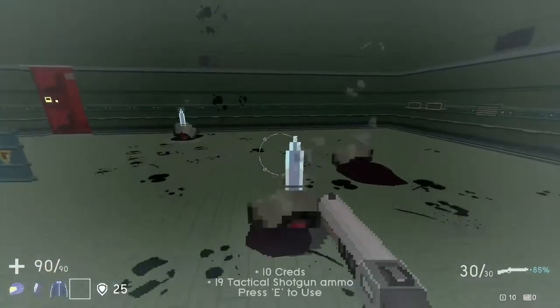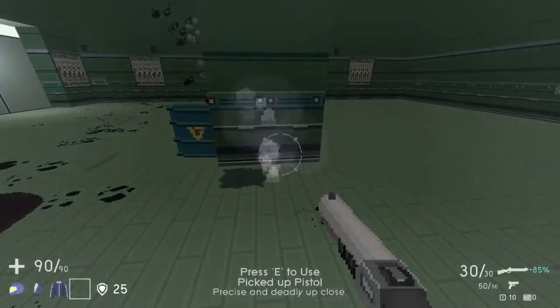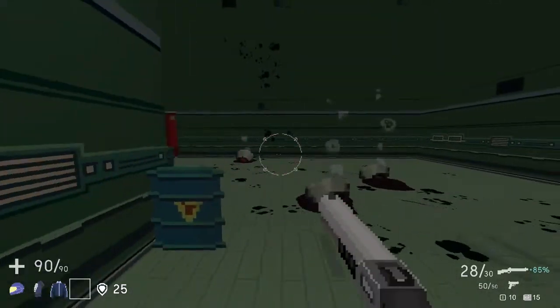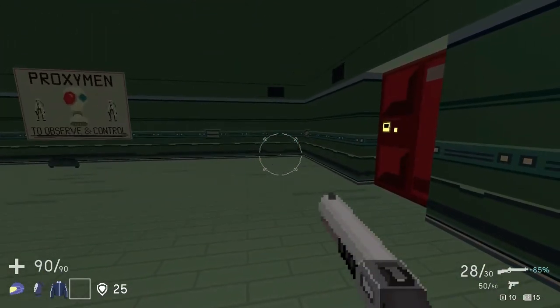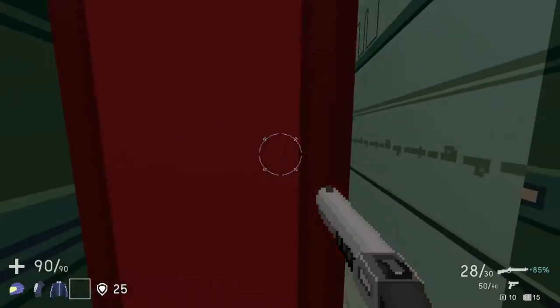The game loads too quickly that I can't read the tooltips. I need the money. We got a weapon over here — apparently there's absolutely nothing there. We've got some technology. I probably shouldn't be wasting my shotgun ammo. We do have a pistol as well — can I just switch with 1 and 2? I can't.